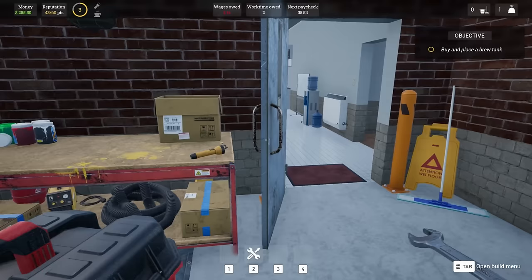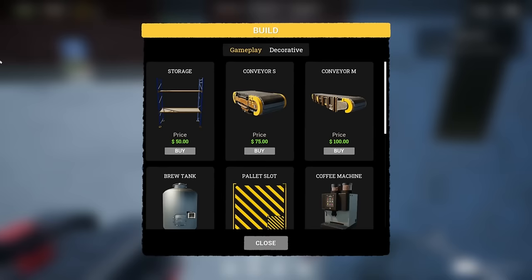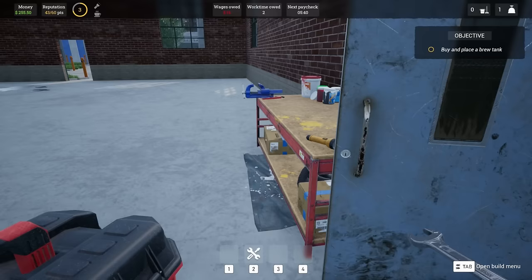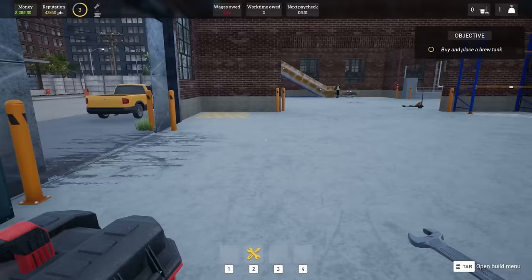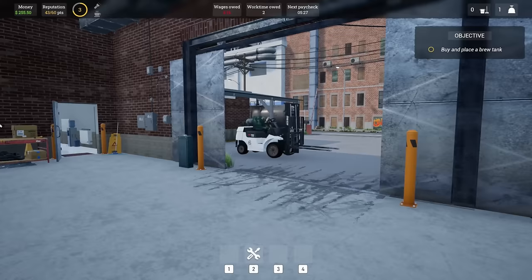Oh my god I figured it out! I needed to look at my toolbox because I forgot I didn't have a hotbar at the bottom of my screen. Now I can hit tab and buy stuff again - I was like where are the conveyors and stuff? Here they are - I found it! There's a brewery tank right there! It's five hundred dollars. Now I know: you have to come out here, equip this, hit tab, and then you can buy stuff. I was getting really lost there.